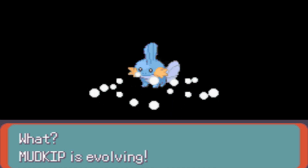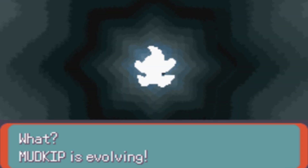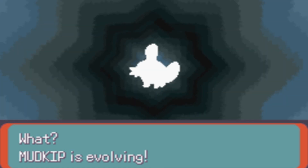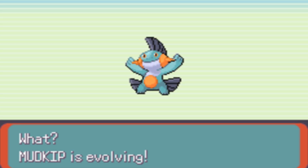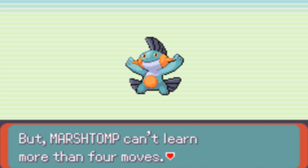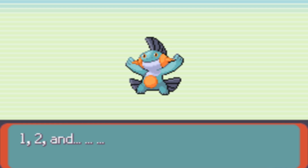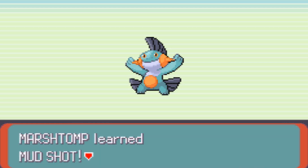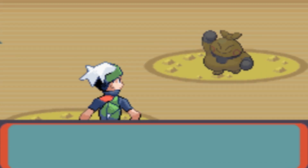Oh, Mudkip's evolving too! What does Mudkip evolve into that makes him look better? Mudkip evolves into Marshtomp! Marshtomp is a Water Ground type — very handy in this game. Not many Ground types can actually proclaim that they're actually good.